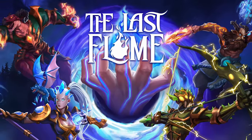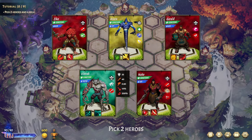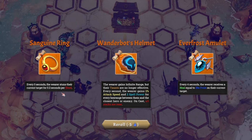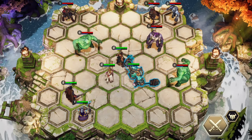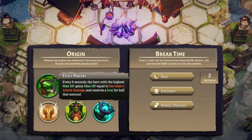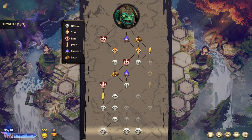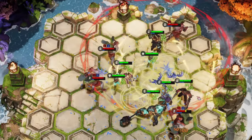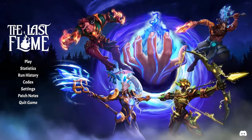Welcome one and all to The Last Flame. My name is Deep Space Matt, and today I'm assembling a roster of fantasy heroes, forging the best weapons and items I can find, and strategically placing them on the battlefield to fight through increasingly challenging enemies. With countless synergies and builds to discover and many paths and choices to make, can I find the right combination for victory? Let's find out in The Last Flame.